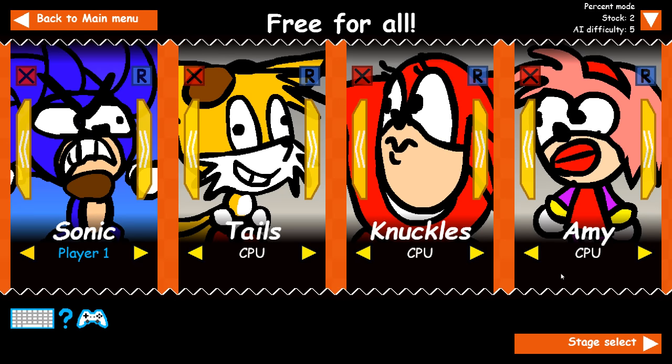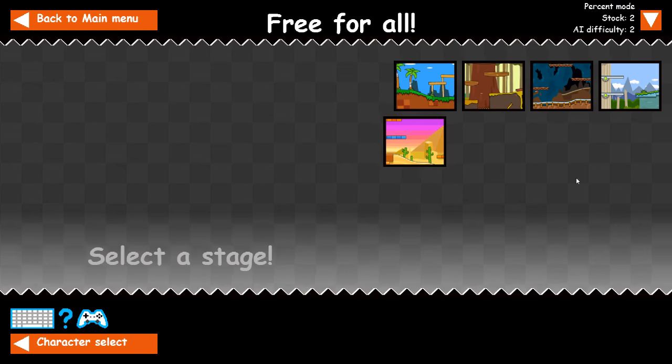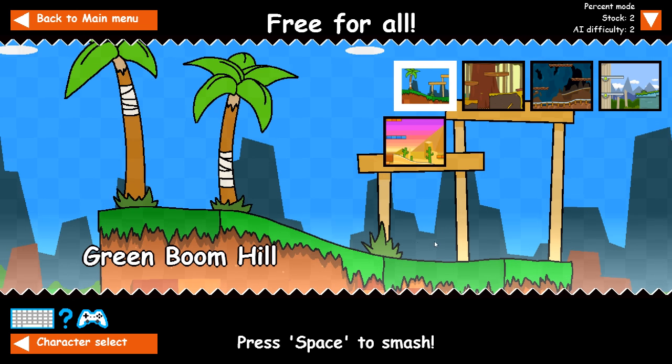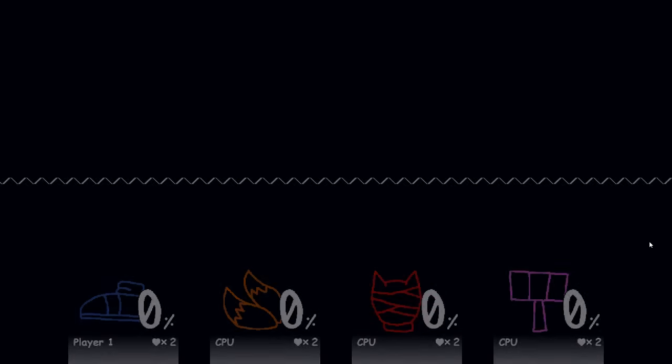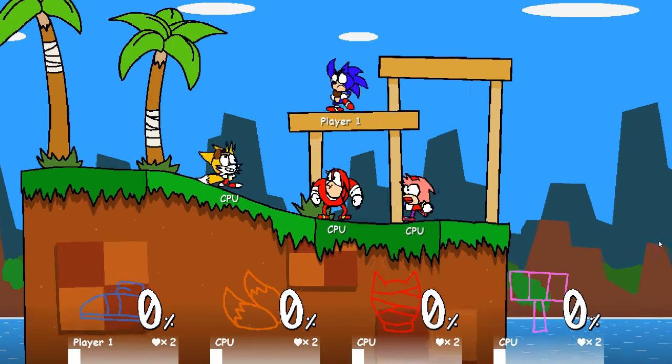I'm going to try that again. Oh, that's a difficulty — AI difficulty 5. Let's make it a little bit easier. That was a bit too hard for the first game, don't you think? We'll stick with Stock 2 though. We'll make this a last battle and see how this goes. 3... 2... 1... Let's go, let's try with this one.